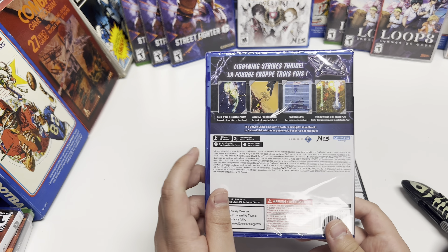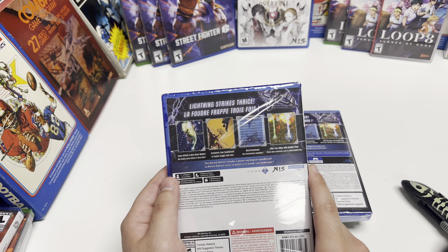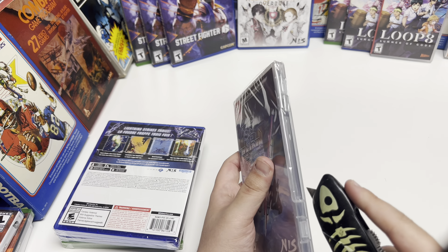This deluxe edition comes with a poster and a digital soundtrack, so we'll open those up and see what each one looks like. We'll start with the Switch.